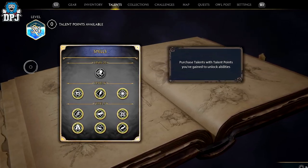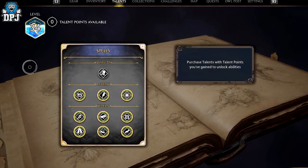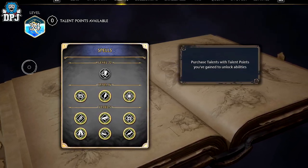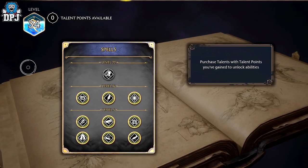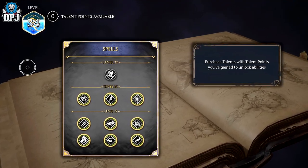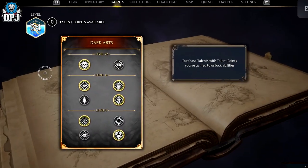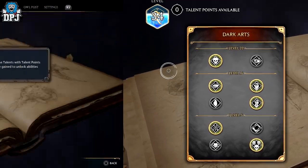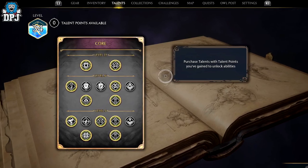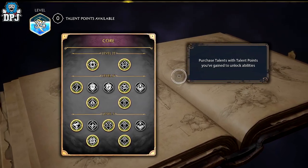The build is OP but it does require you to be at least level 22 to set up properly. I'll showcase the talents used for this setup — you can see these on screen now. First up is what's selected within the spell talents, then the dark art talents, and lastly the core talents. If you want to take note of these, pause the video, take a picture or screenshot.